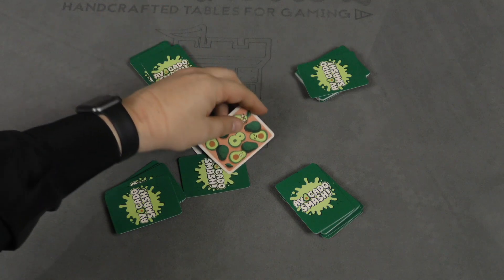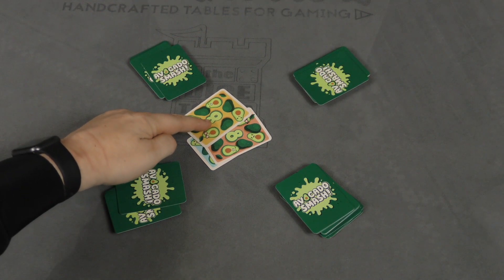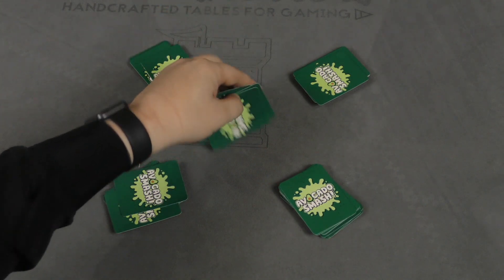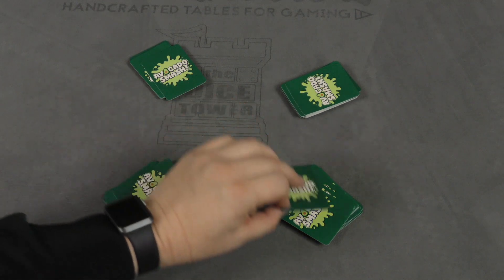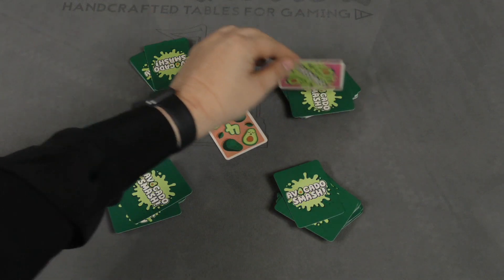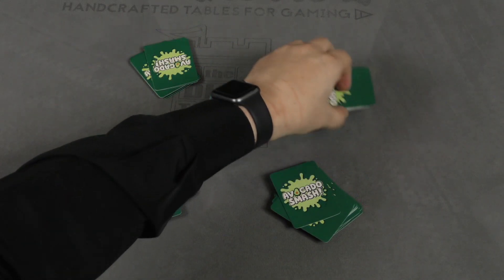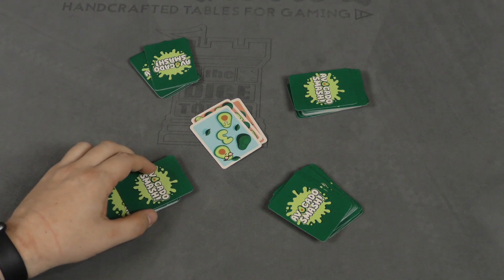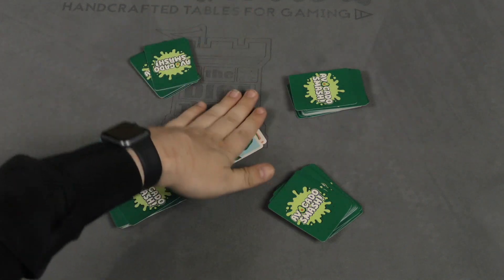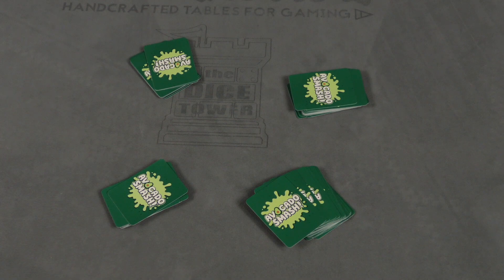One avocado, two avocado, three. Now, whenever the two numbers are the same, again, that's a smash, and the last person to smash gets the cards. Now, let's say one, two — let's pretend that wasn't a smash — two, and then this person puts out a three. If you put out the same number as you're counting, then again, that's a smash.